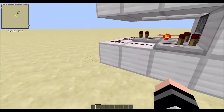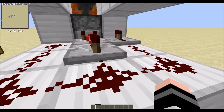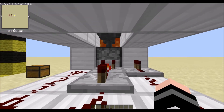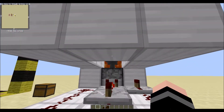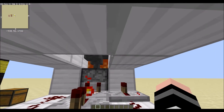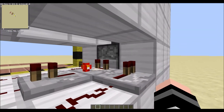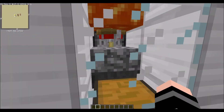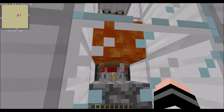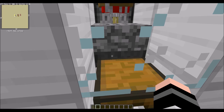Now how this works is all by this redstone circuit right here. The chickens up there are standing on hoppers. Those hoppers are picking up those eggs, as you can see here. Those hoppers are collecting those eggs and they are going into this dispenser, which is then dispensing the eggs on top of this slab. Chickens grow up, they die, and it gets the chicken and feathers dispensed into this hopper, and go into here.